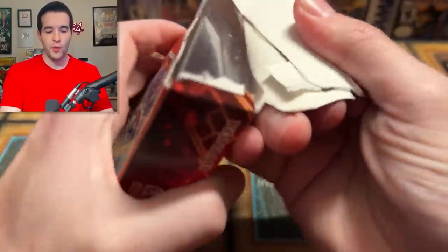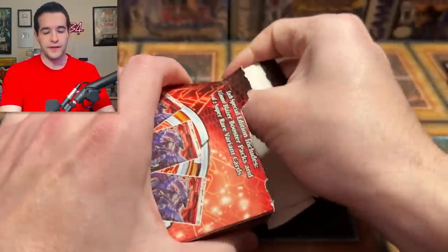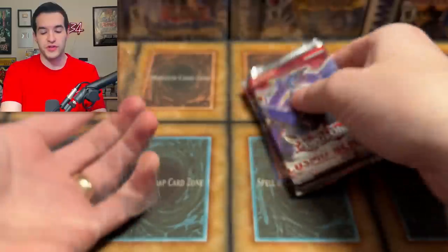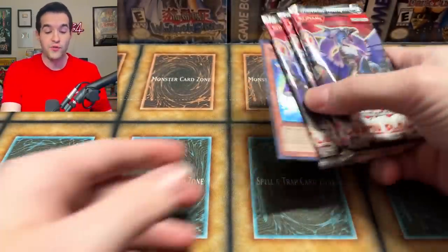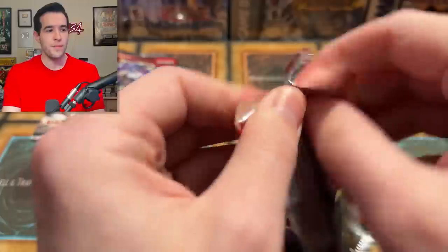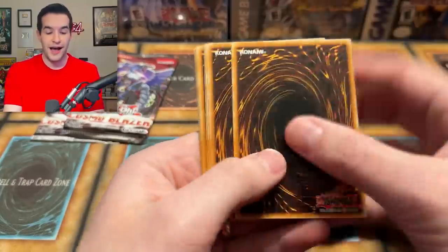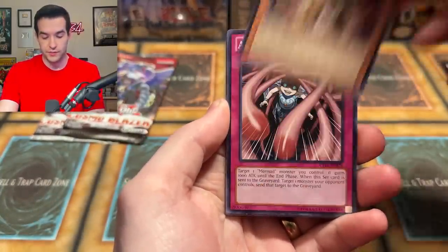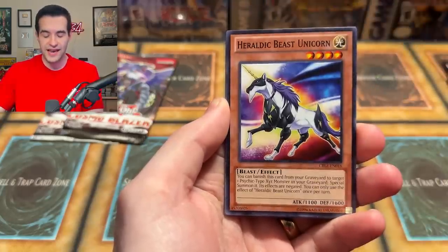Normally I would open all these up at once, but we're not doing that today. We're going to go through it one at a time. This is 10, so it's essentially a full special edition box, but I got these all loose, so they could become extra random. We have Wind-Up Shark. We have 30 packs here. I'm assuming we'll pull a foil, though it's not guaranteed foils in this set.